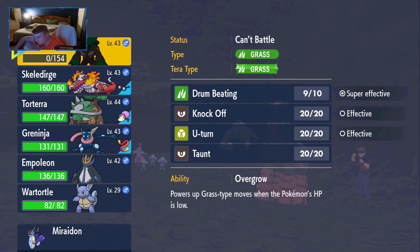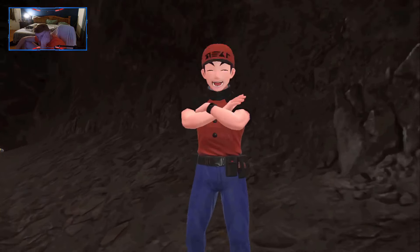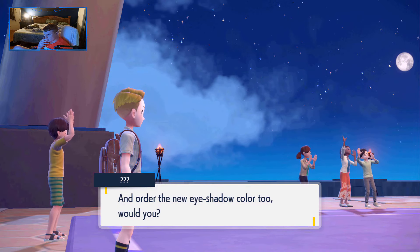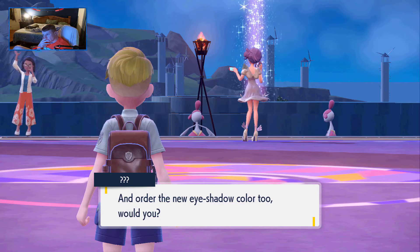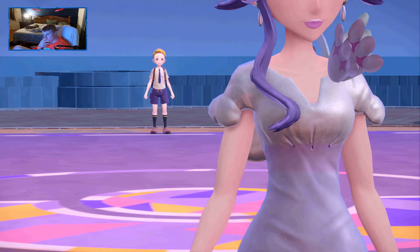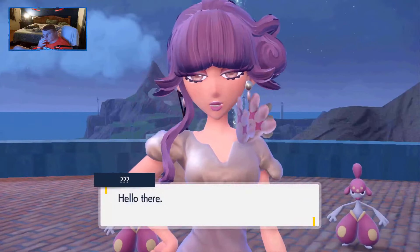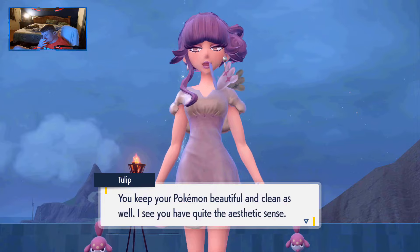While trying to level up, I lose arguably one of the best starters competitively to a Mudsdale. With Rillaboom now gone, we head to the Psychic gym, which I also wasn't really too worried about. We basically had the same lineup from the last gym with our Ghost type and two Dark types. Something major happens in this battle that I want to show.